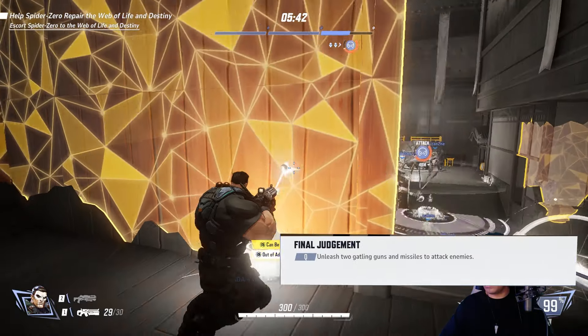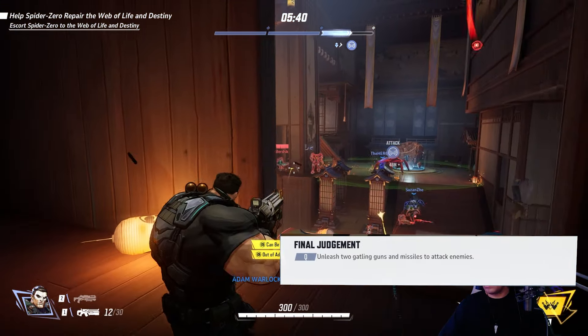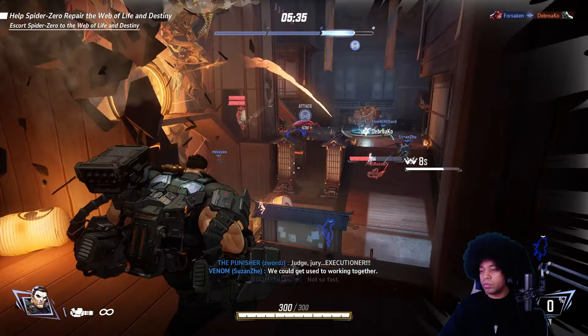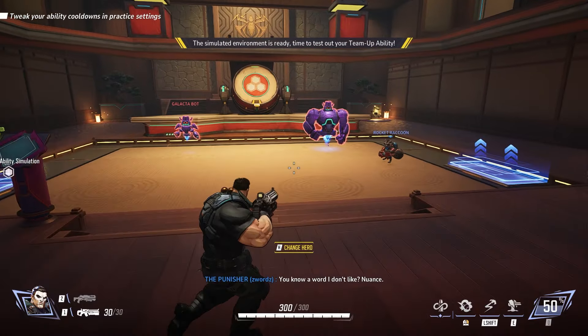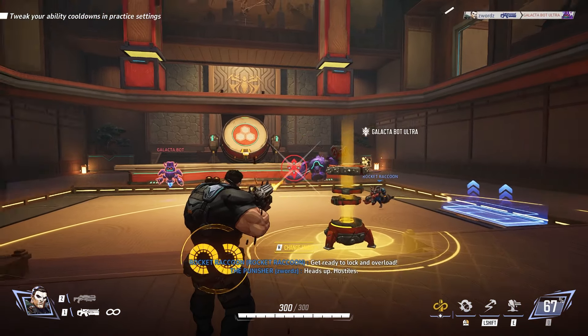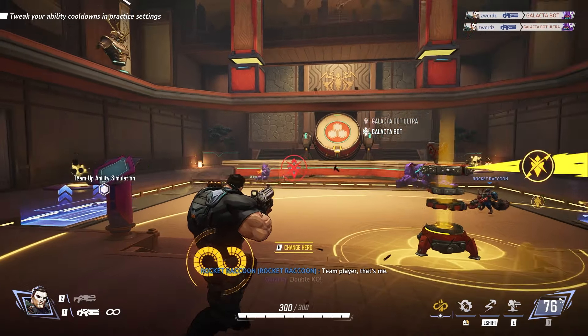His ultimate ability allows you to use dual miniguns and missiles that unleash a ridiculous amount of damage, but it provides no defense. As for the team-up ability in the closed beta, you can synergize with Rocket whenever he places down an ammo overload device, which gives you a higher fire rate and infinite ammo. Now that we know the Punisher's abilities, let me tell you how to play him.